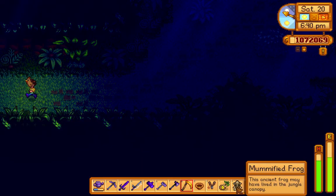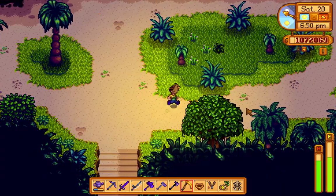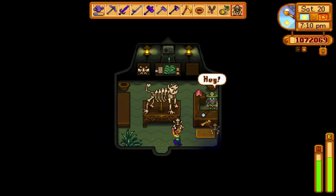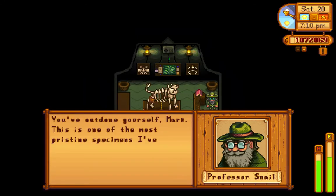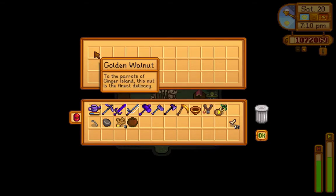I put it right into the museum. Its description says: 'This ancient frog may have lived in the jungle canopy.' That might give me a reward. The curator says: 'You've outdone yourself - this is one of the most perfect specimens I've ever seen.' With this donation we've got another full set piece completed - another reward! It's a golden walnut - nice, now I have twelve. And the frog blinks! The mummified frog and the snake will be displayed right there.